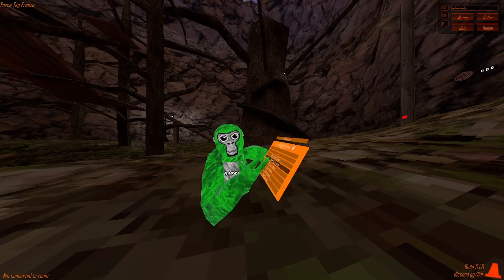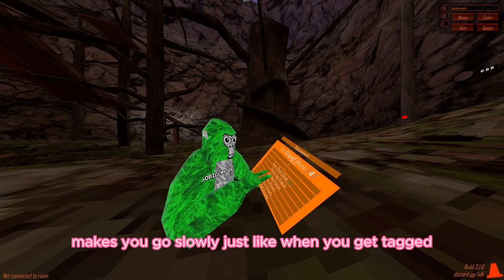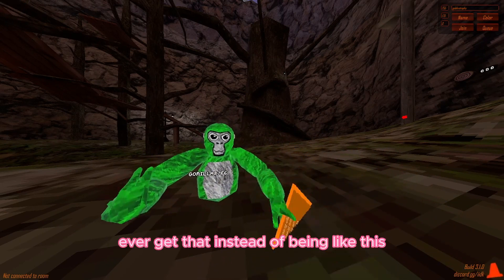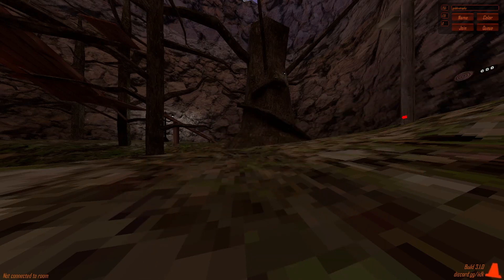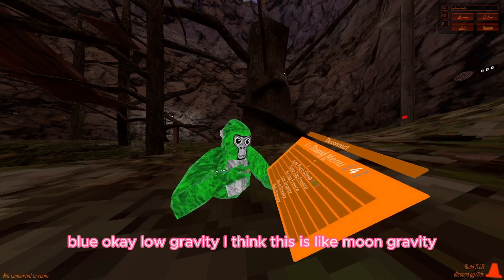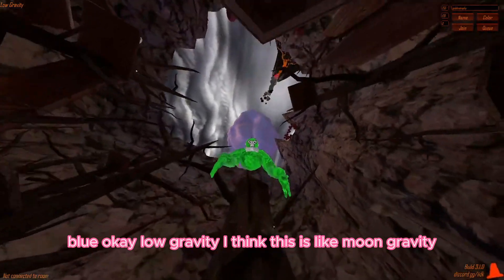Force tag freeze - makes you go slowly, just like when you get tagged. No tag freeze - makes you move instantly when tagged instead of being slowed. Low gravity - I think this is like moon gravity.